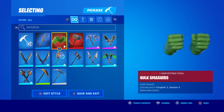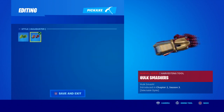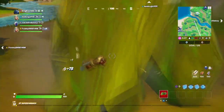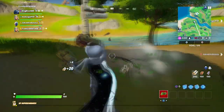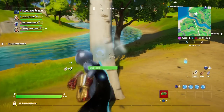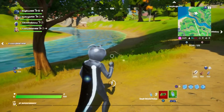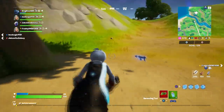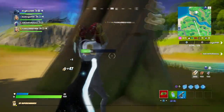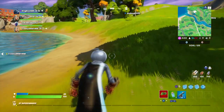It looks like they might basically bring it back, so you're going to get the Hulk Smasher pickaxe and the Hulk Buster pickaxe. They're saying you're going to get it in maybe 24 hours. The game is going to come out soon but they're still going to have the beta open — they're going to consider it a demo — so you can just download the beta and get the pickaxe for free right now.